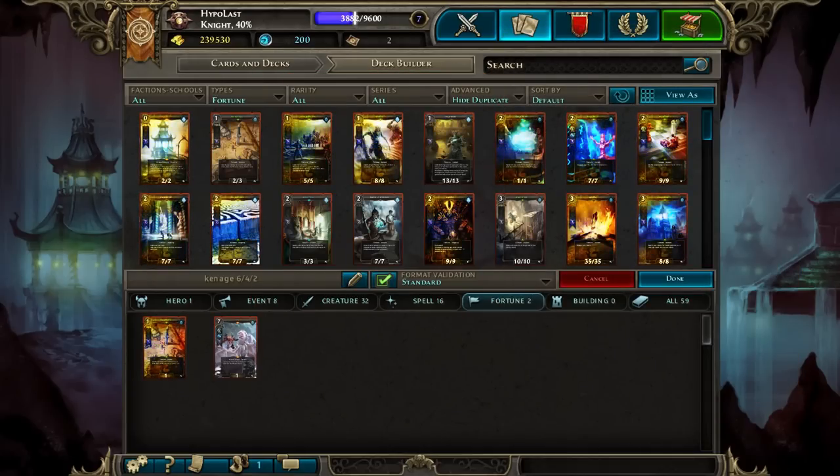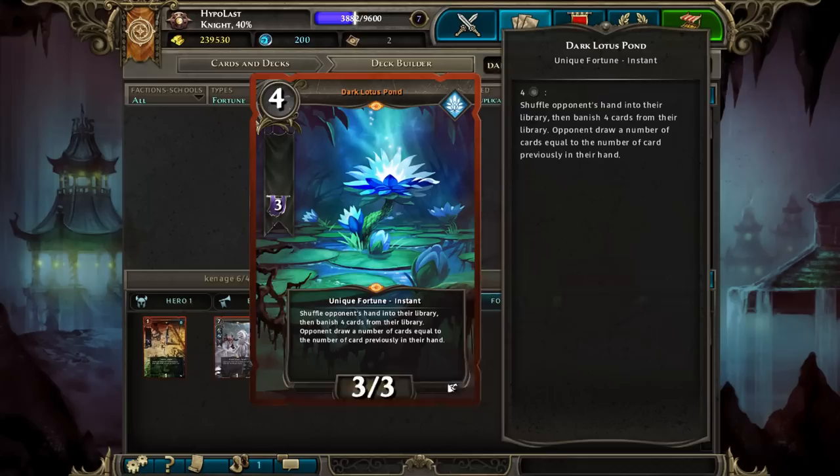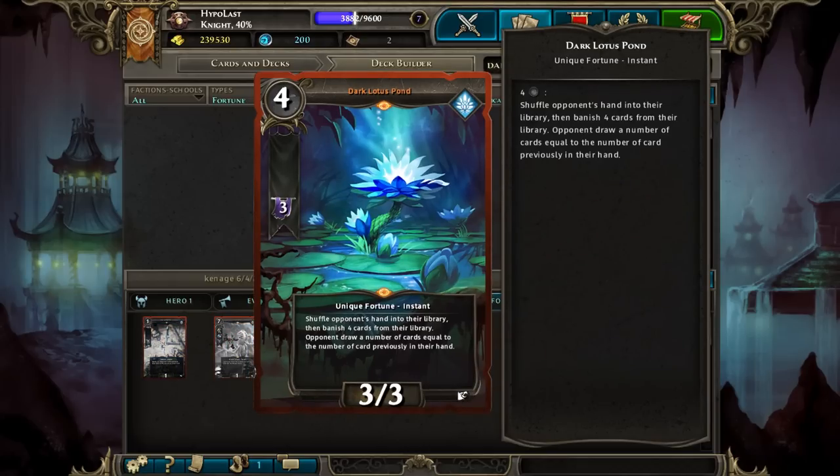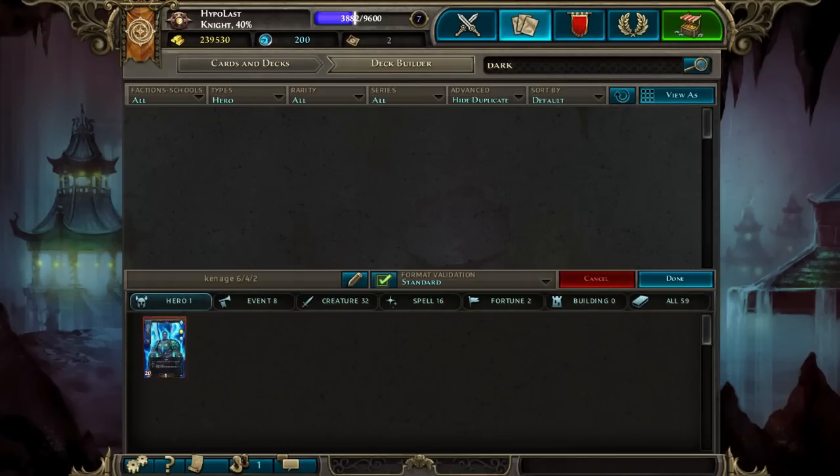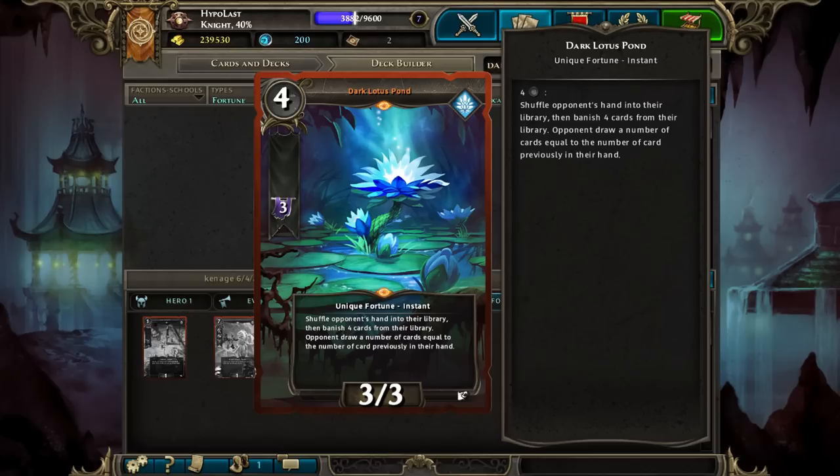Now, notably missing from this deck is Dark Lotus Pond. Dark Lotus Pond lets you search your opponent's deck for 4 cards and banish them, but it also shuffles their hand in — so if the card was in their hand, you get to banish it too. The first thing I'm not really a big fan of is that it costs 3 Destiny, and Kanage only starts with 1, so you need to invest 2 turns increasing your Destiny just to use it. The second thing is it's not actually card advantage — your opponent ends up with the same number of cards, but you're down the Dark Lotus Pond.